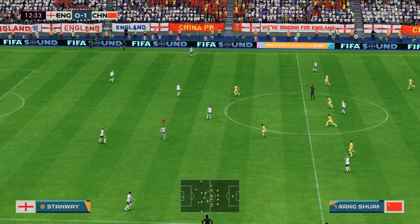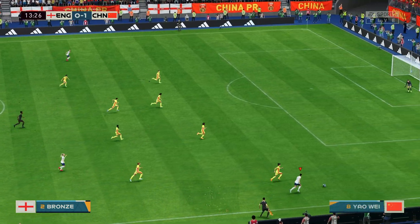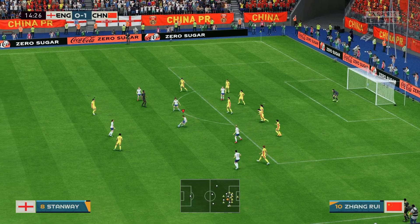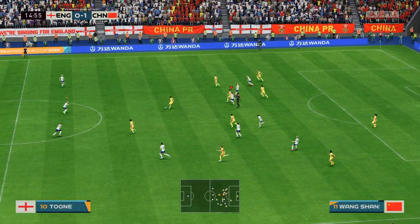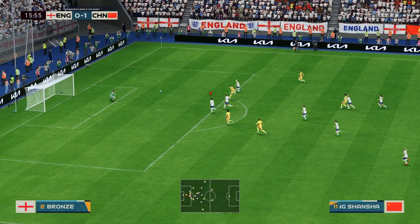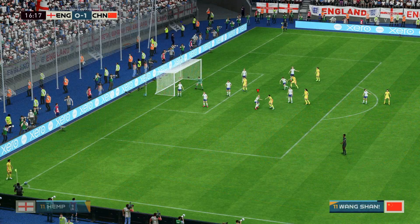Underway again here, 1-0 to score. Room to maneuver on the wing. Georgia Stanway — nicely timed tackle. Zhang — a terrific pass. Will they do it from here? How on earth does she make that save? She made that save because she is one of the top goalkeepers. That is a brilliant stop from her.